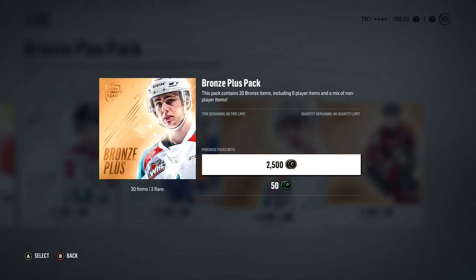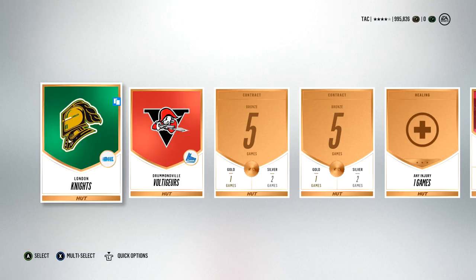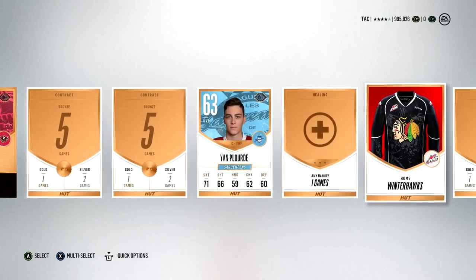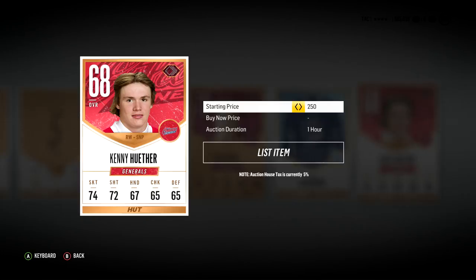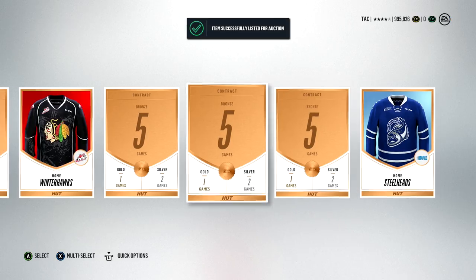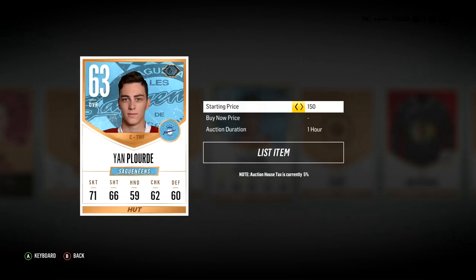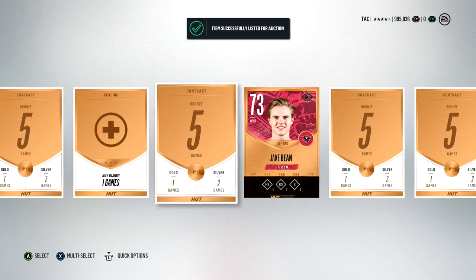A Bronze Plus pack has six players in it. Sell each for 300 — that's 1,800 coins. The pack only costs 2,500, so you need 700 coins more to break even. Between the jerseys, logos, and quick sells, you're pretty much going to break even at minimum every single time. If you get a decent player who can sell for more, that helps. Head coaches quick sell for more too.